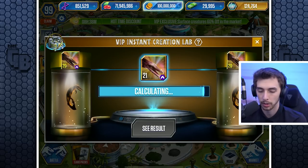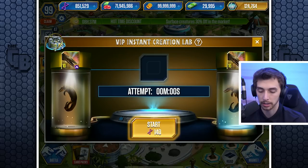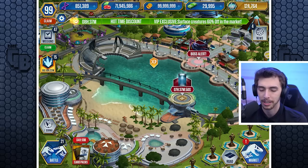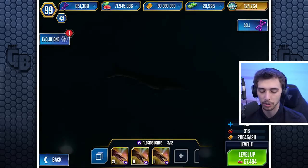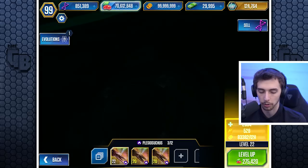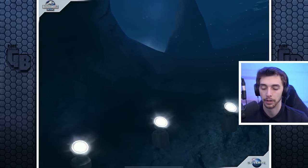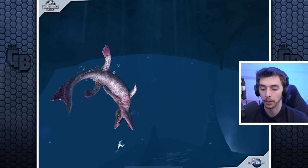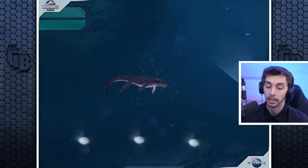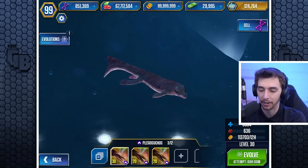That's a level 30. We need to fuse these guys. I could save my fuses for something good, but at the moment there's nothing I really need it for. Feed you to get you up to level 20, then up to level 30. We'll have a look at what the evolution looks like at level 30, and we'll also get some bucks and VIP stuff back because when you level them up you unlock the facts.